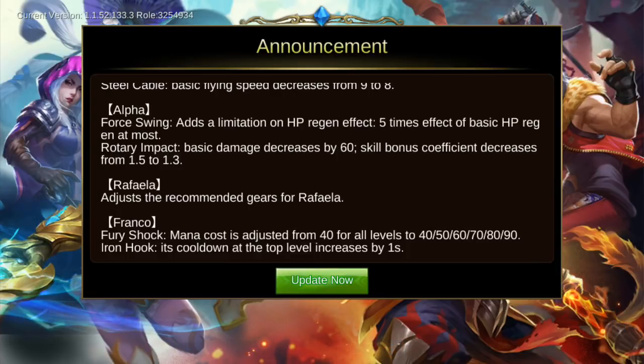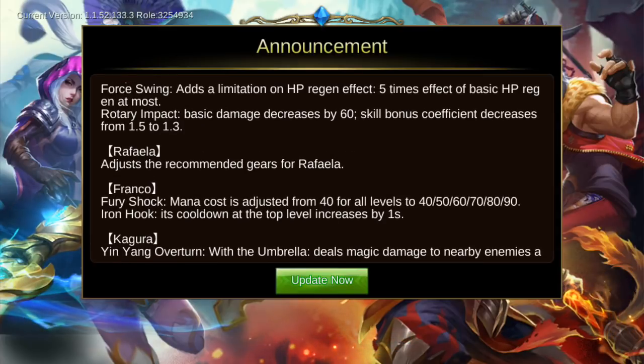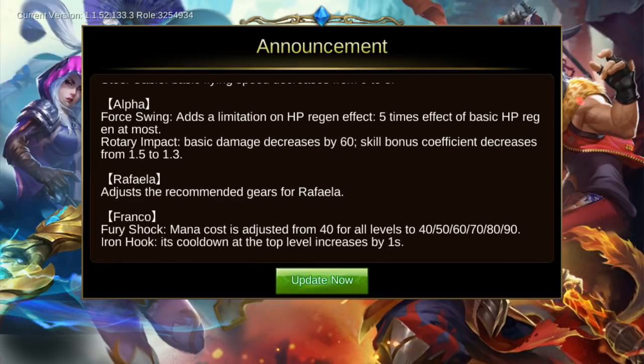For Alpha, Force Swing adds a limitation on HP regen effect — five times the basic HP regen at most when using the second skill. Retro Impact basic damage decreases by 60%, and the skill bonus coefficient is decreased from 1.5 to 1.3, so Alpha received another nerf.